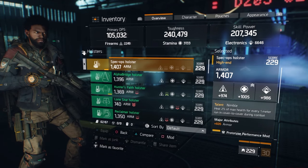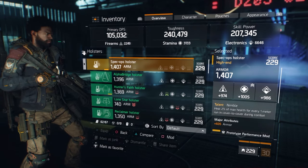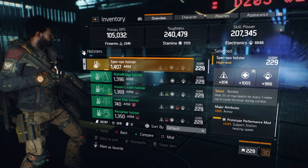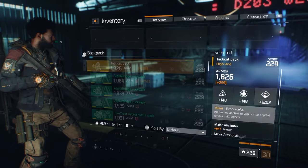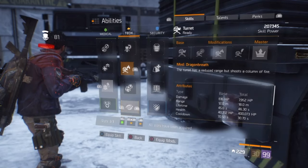Here my holster with the nimble talent. It gives you 2% of your life if you go from cover to cover during a fight. So I got no heal — I'm choosing this as my 3rd gold item so it gives me heal if I run from cover to cover. It's your choice. Here are my stats: my turret does almost 8000 damage, the range is 18 meters, the cooldown is at 31 seconds, and the health is 400k.